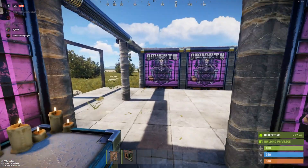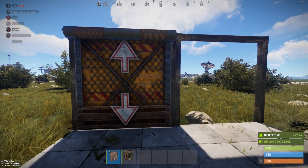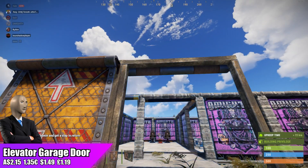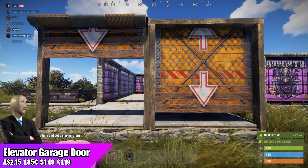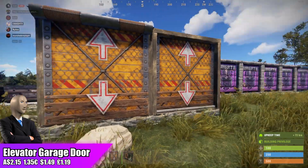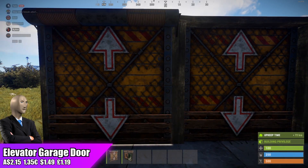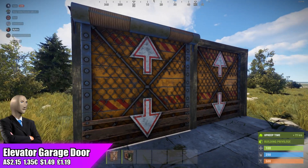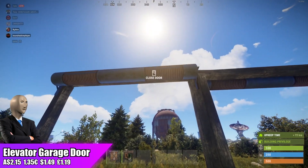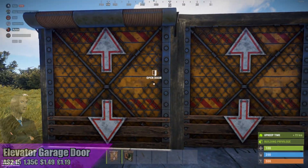It's the first Friday of the month — Force Wipe today — which is why the elevator stuff is releasing. The Elevator Garage Door goes for $2.15, the standard price for deployables like garage doors and sheet metal doors. I'm personally not a massive fan of this skin, though it does match the Rust aesthetic well. I'm not going to recommend investing in the Elevator Garage Door — I don't think the demand will be high enough to make any crazy profits. It's currently last on the top sellers.